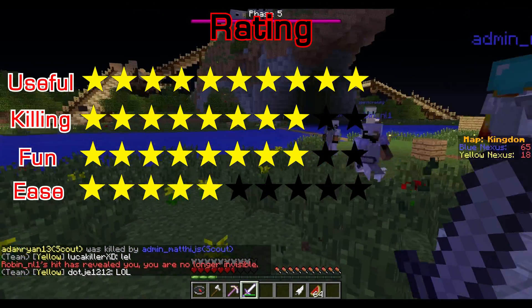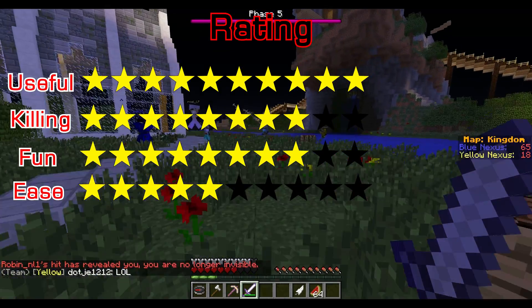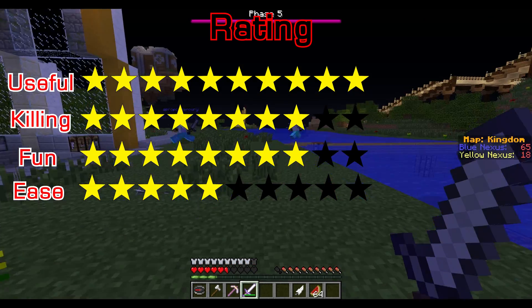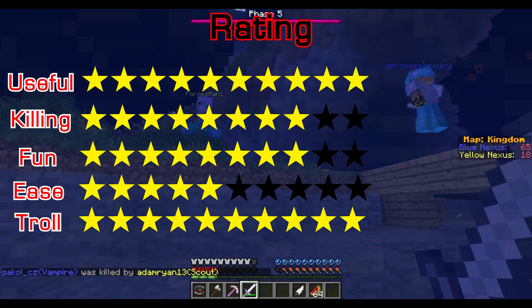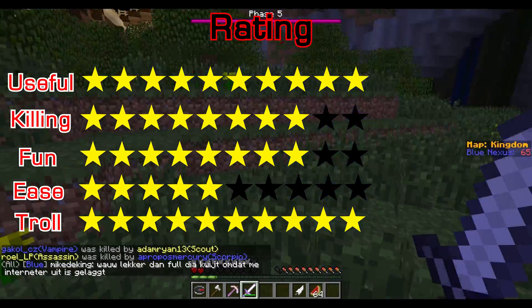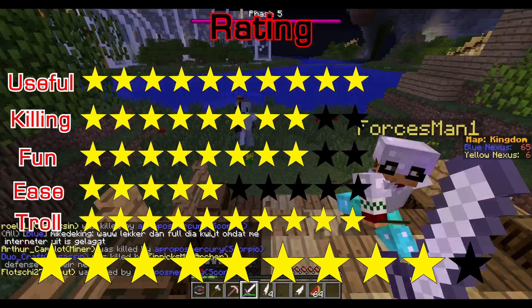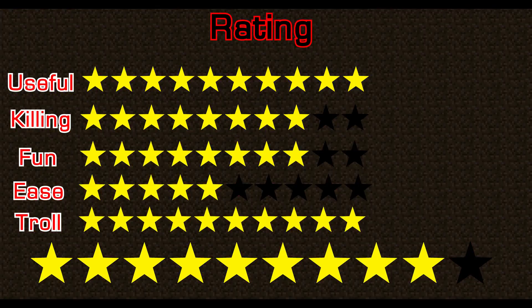For ease of use, I'm going to give it a 5 out of 10. Right-clicking the feather is easy, but using the buffs correctly is hard. You also have to keep a spare inventory slot for the invisibility, which is kind of annoying. For troll, I'm going to give it a 10 out of 10 — invisibility is such a troll, you can just pop up behind someone or jump away from them. The overall rating is a 9 out of 10. It's an absolutely freaking awesome class — really good for killing advantages and pretty well balanced. I'd really recommend getting it.